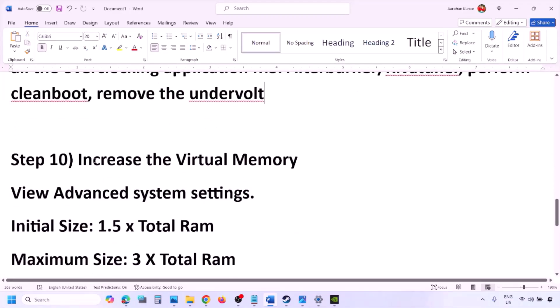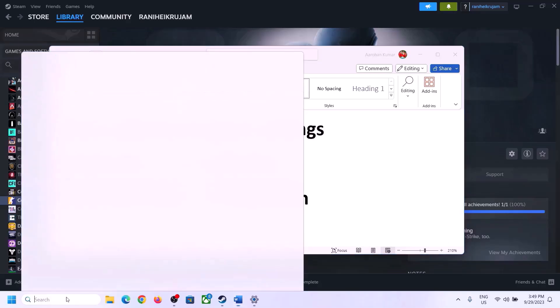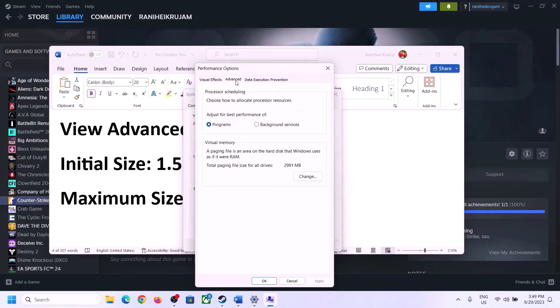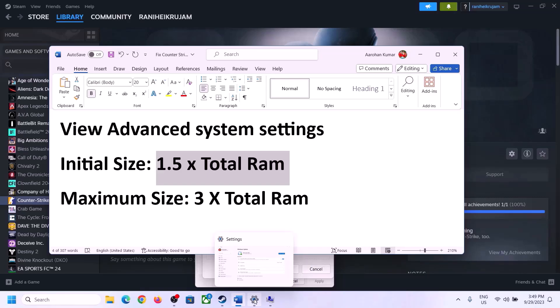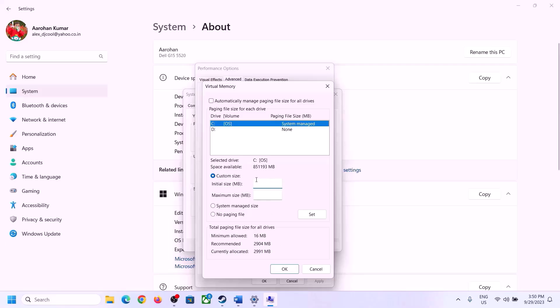The next step is to increase the virtual memory. Type 'View advanced system settings' in the Windows search box, click on it, then click the first Settings button, go to the Advanced tab, and click Change. Uncheck the box that says 'Automatically manage paging file size for all drives,' then select the drive where the game is installed. Put a check on Custom Size. For the initial size, the formula is 1.5 × total RAM in MB. You can check your total RAM in Windows Settings under System > About — in this example it is 16 GB.